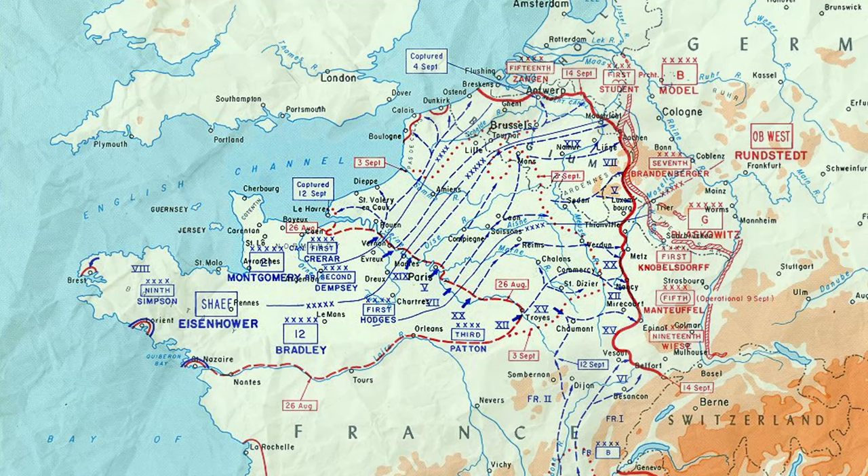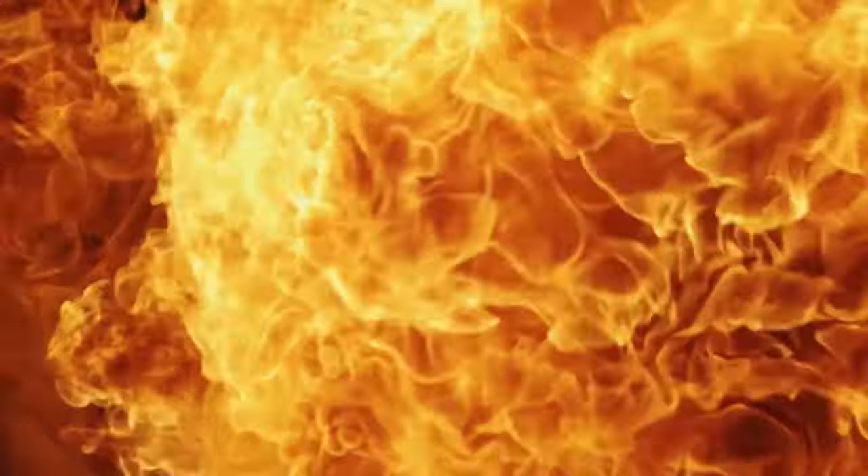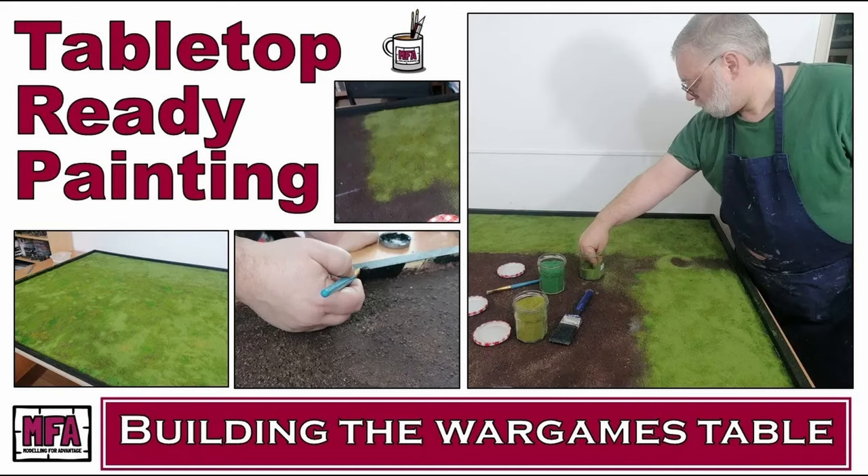Hello and welcome. I'm the Restless Kaiser and we are Modelling for Advantage. It's a little odd saying that on my own — I do usually have a co-host and it's been a while since I've made videos with them. Today we're going to have a look at making a desert board. We've made a video already of the grass green board made mostly by using flock, but now we're going to make a desert board.